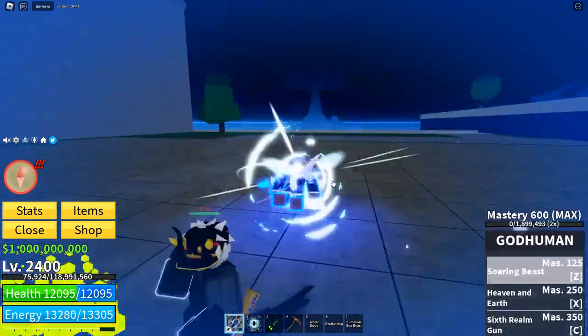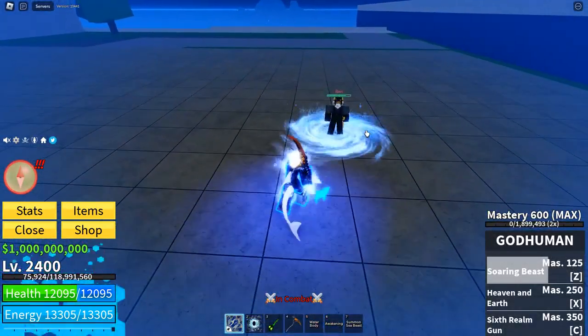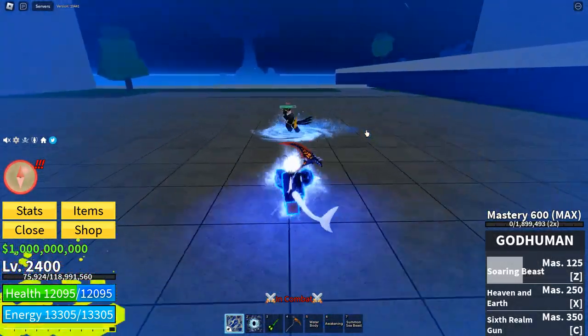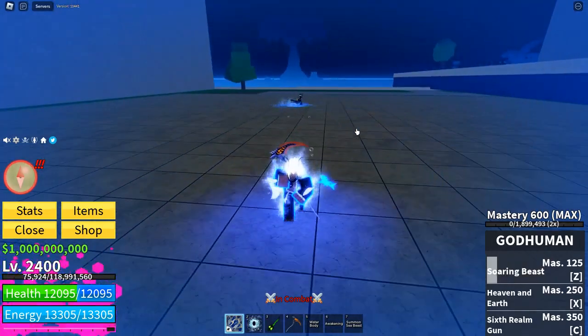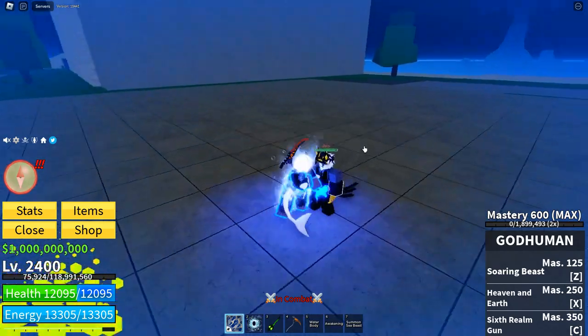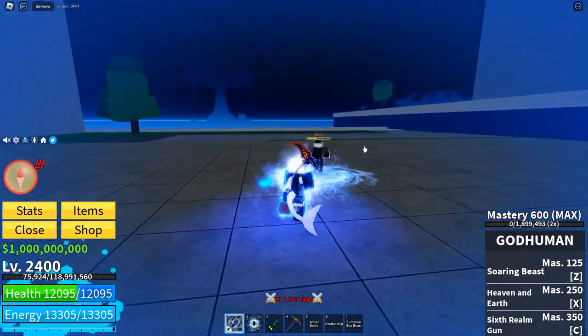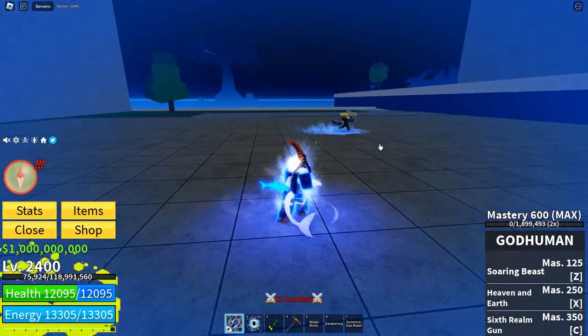So the more damage you deal to someone, they get this thing underneath them that slows them. So when he runs around now, he's slowed, and they last for a little bit. This also applies to M1s. So the more damage you do, the more slowed they are.